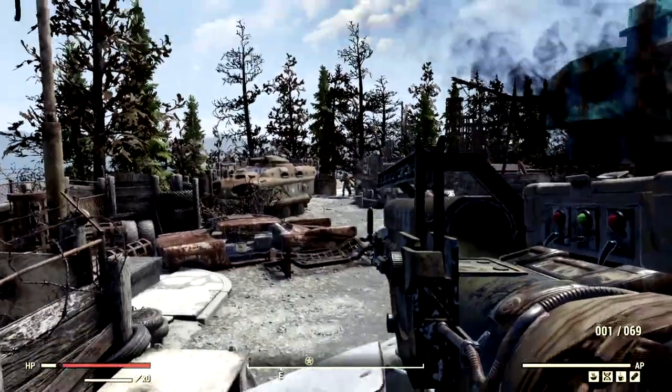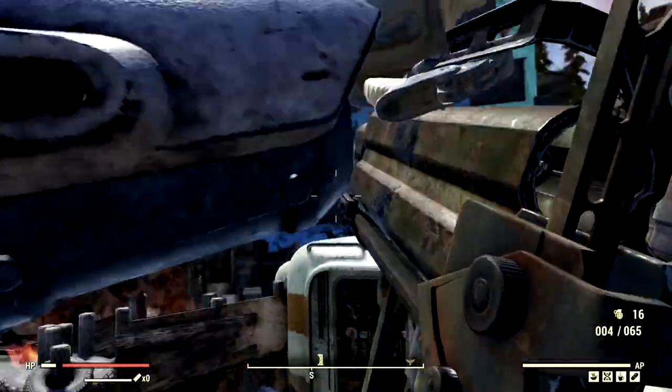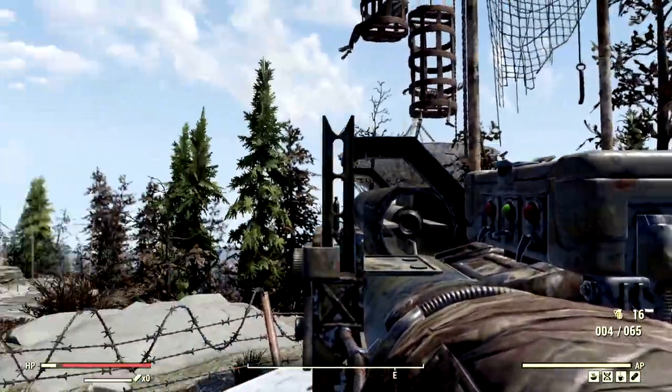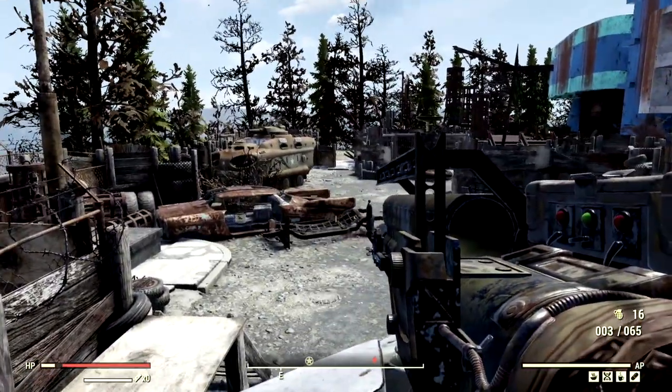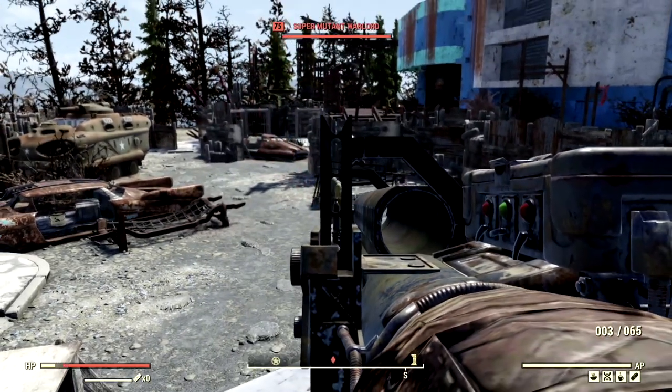How about this guy? I want to actually shoot him from facing the other way to see what happens. We hit the building — should have gone the other way. Definitely can't hit him like that because of all these walls, but the missile was tracking him for sure.